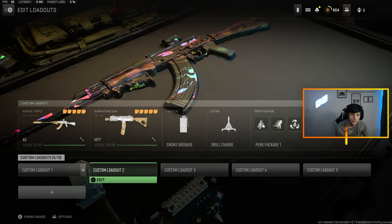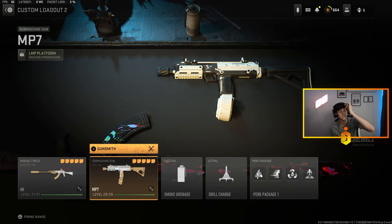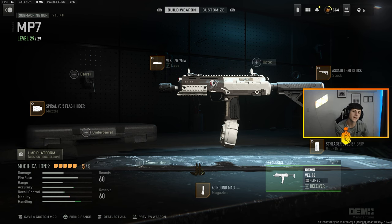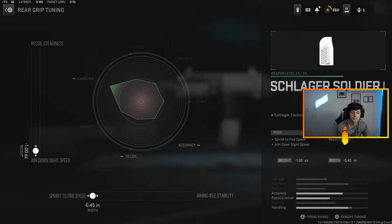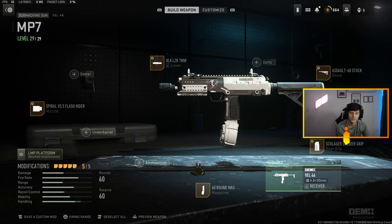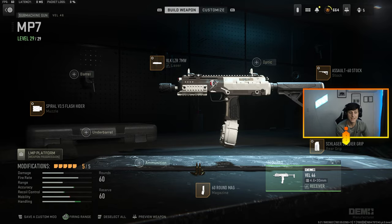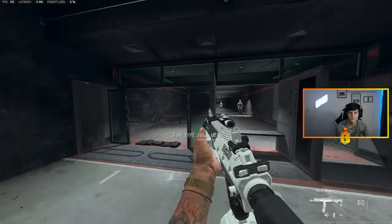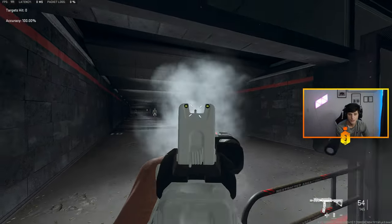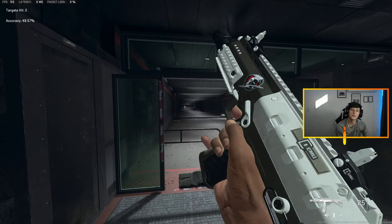Coming in at number two, I got the MP7 — that's what I named this, it's the Val 46. Probably the fastest gun in the game in terms of mobility. Build: Slogger soldier grip, Assault 60 stock, 60 round mag, VOK laser 7 milliwatt, and the Spiral V3 flash hider. Definitely the most accurate SMG in this game right now.